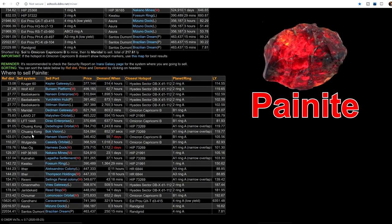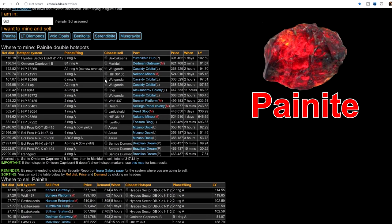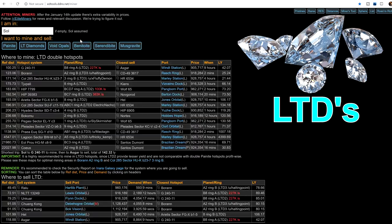First, you will need to locate a double hotspot for painite and mine there. There are quite a few known, so just look at the list and you'll be able to find it. For low temperature diamonds, there are only three overlapping three-hotspot locations. One of them is at Baran, another is about 4,000 light years away, and the other one is out by Colonial. If you are going to mine low temperature diamonds, you must do it in a three-hotspot or you will not make that much money per hour.